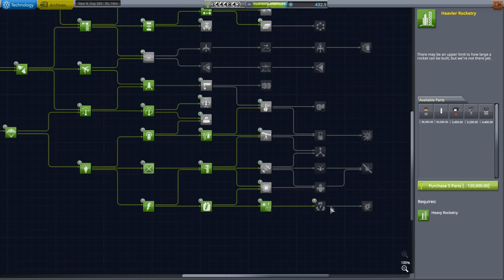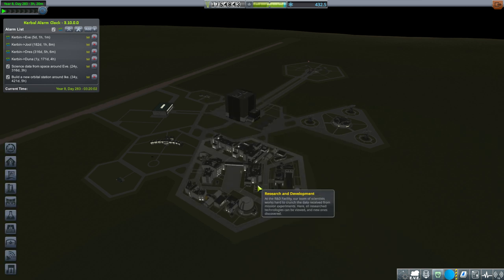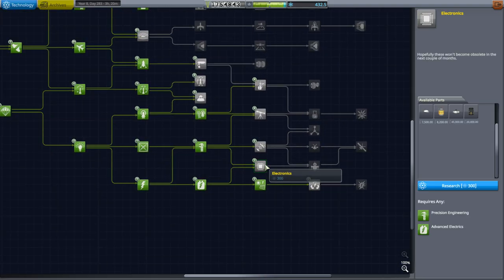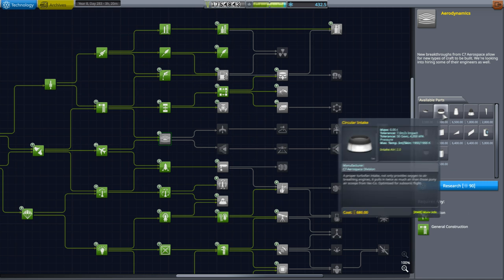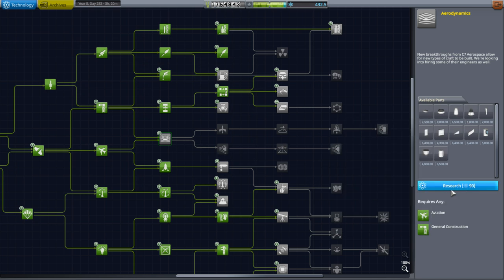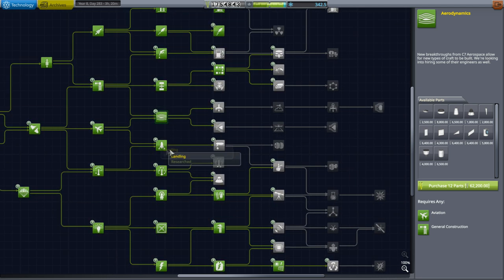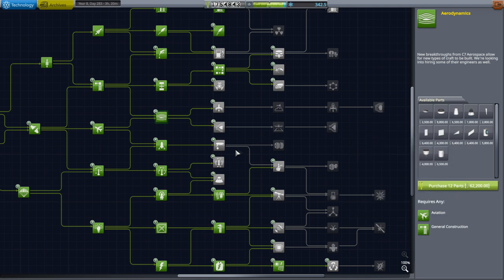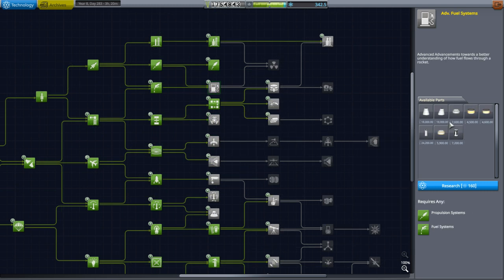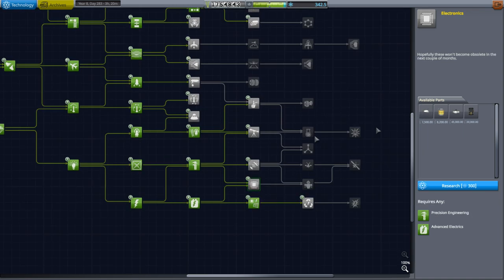Down here we could proceed, but we have to do the upgrade to the R&D building. Well, we've got the money, so let's just do that. Now we can get those engines, but I also wanted the seismic accelerometer. I like these nose cones — they make it easier to mount the spark engine. None of this seems urgent, but let's get the additional science too.